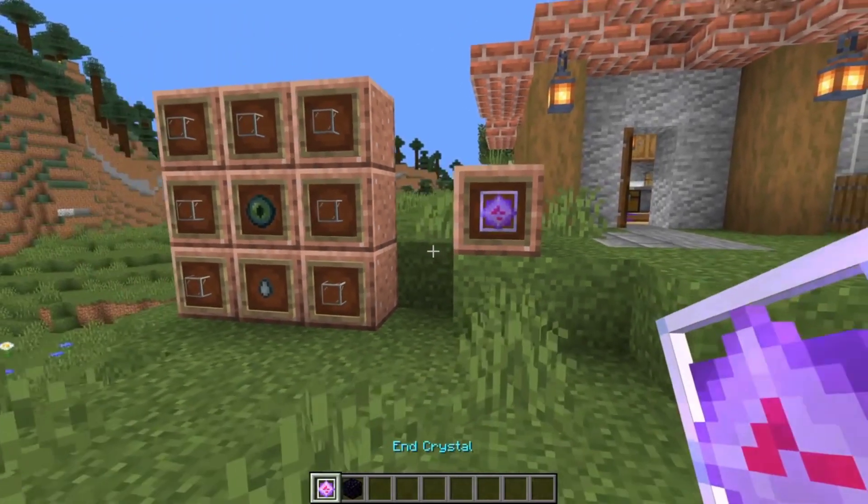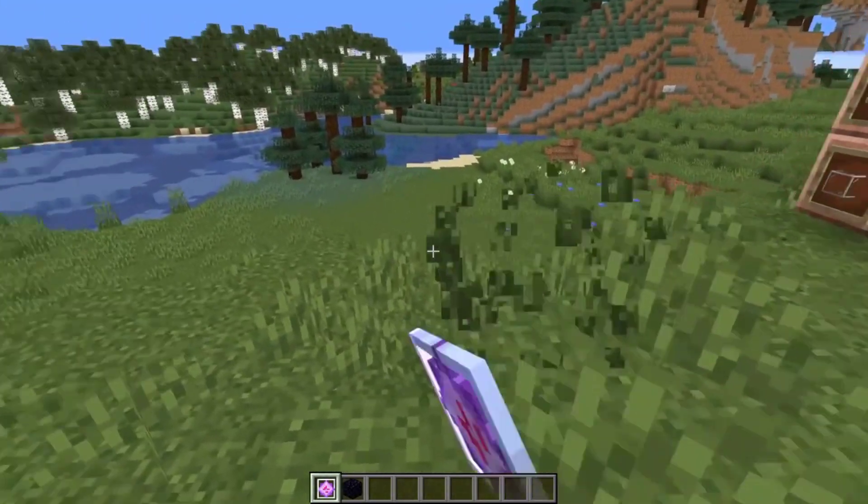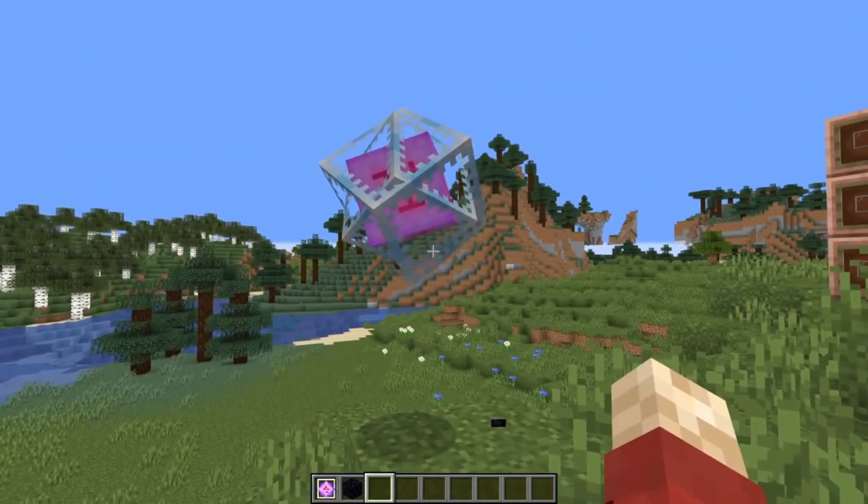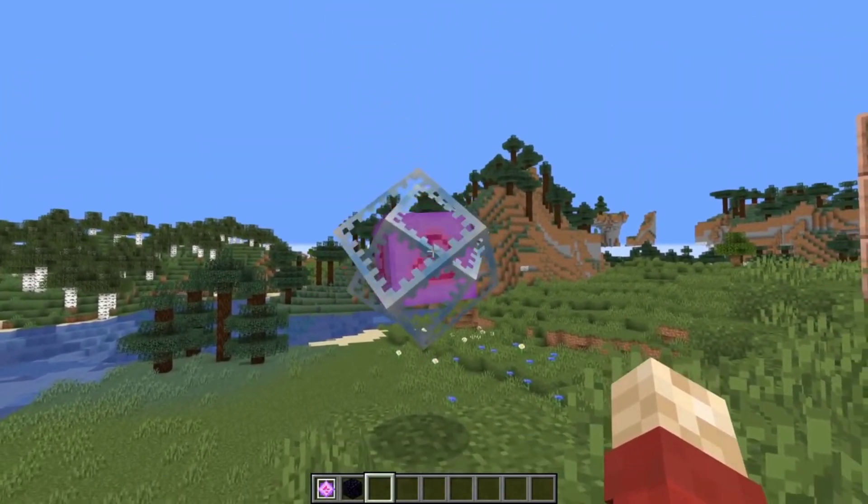A lot of people don't know that you can actually craft end crystals. They look like this and you find them in the end with the ender dragon. If you remove the obsidian, they just float on their own like this.